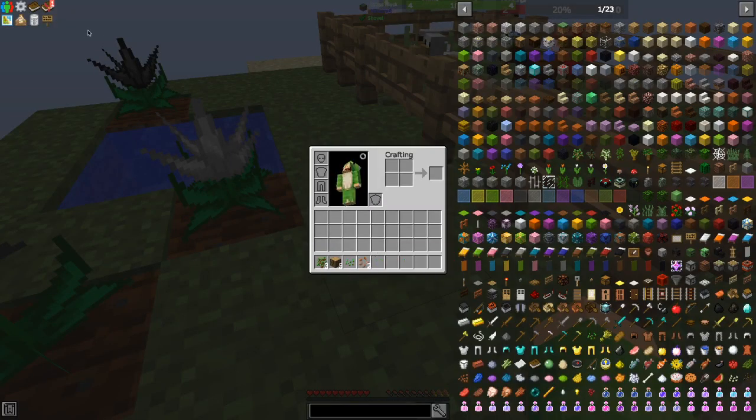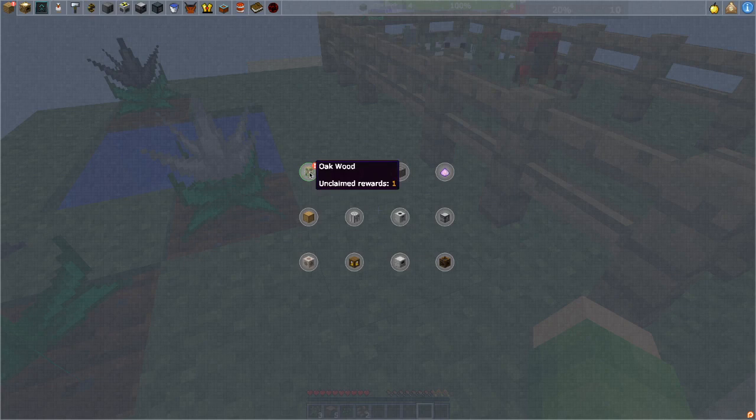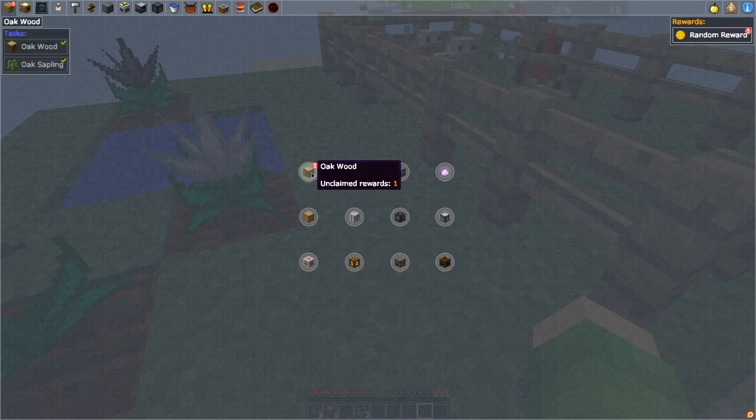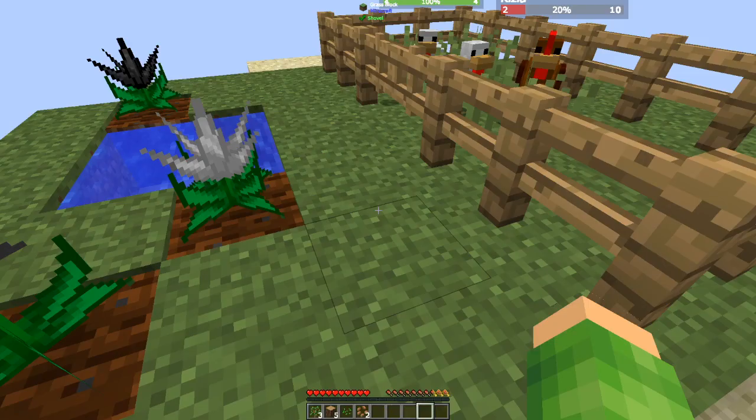I'm going to open the inventory — there's a quest button straight away. Can you do the quest button as well, Jamie? Can you see the Oakwood one flashing? Can you claim it? I clicked on that and then clicked on random reward, and I got 364 coins for that.